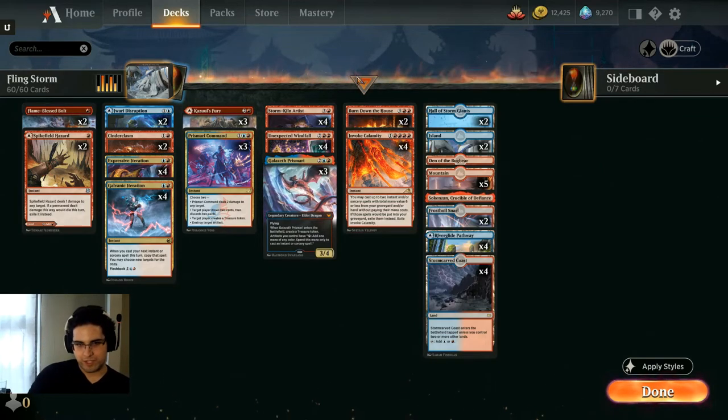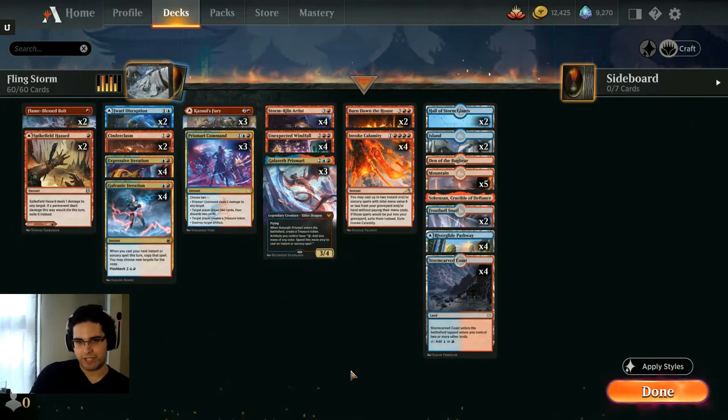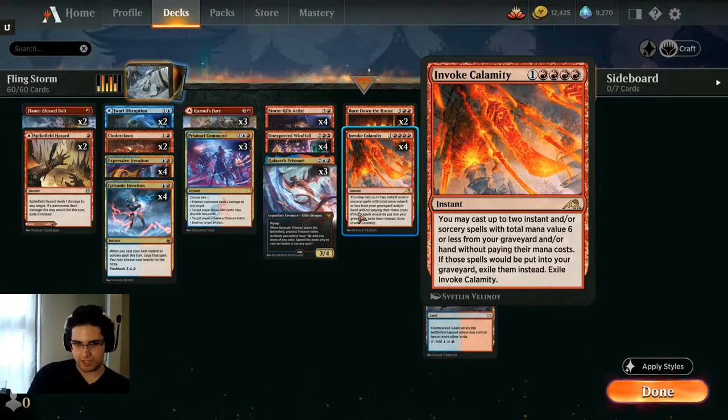What is going on y'all? Today we're playing Stormkiln Artist Combo. This has been around for kind of a while, but I haven't seen anyone play it since Neo came out, and Invoke Calamity is a huge upgrade.